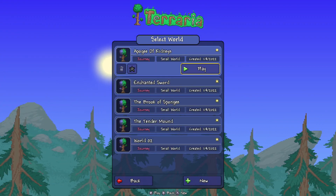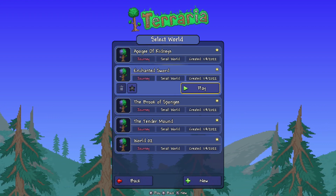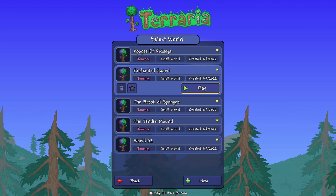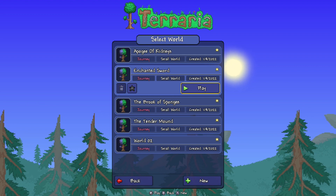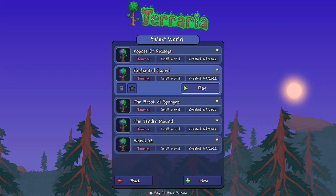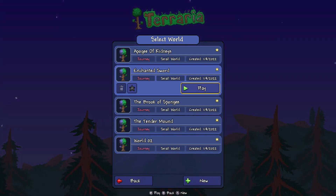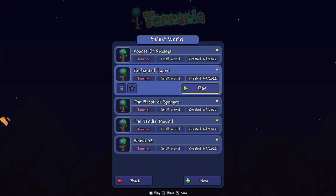All right, so we're going to go to Play and then New. Here's the world we're going to use, but I'm going to show you how to set up a seed in Terraria 1.4, because you've probably never done this before. I will show you how to set up the world — make sure you follow along exactly. This is only for Nintendo Switch, and you have to set it up exactly as I say or it won't work.